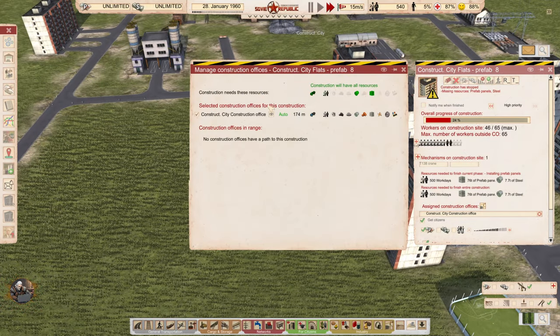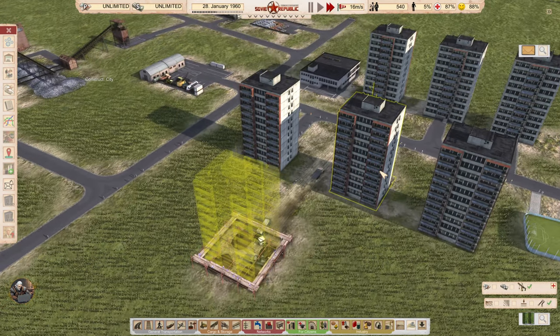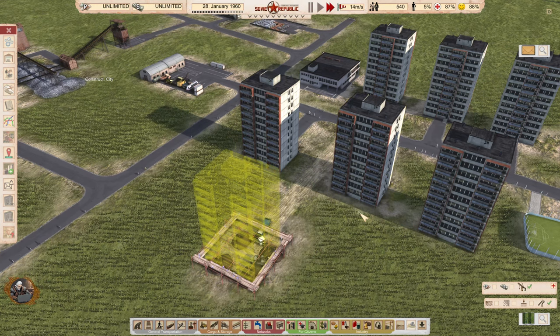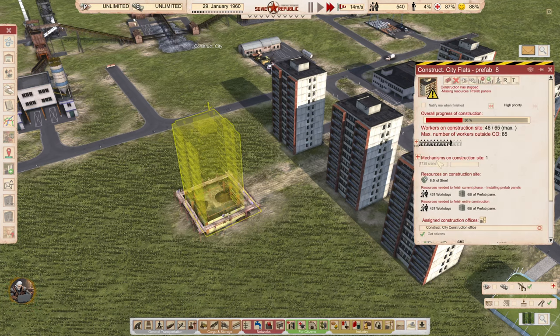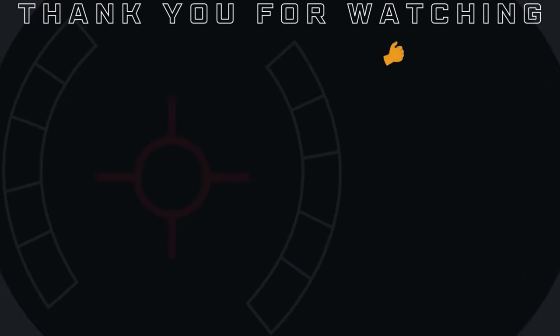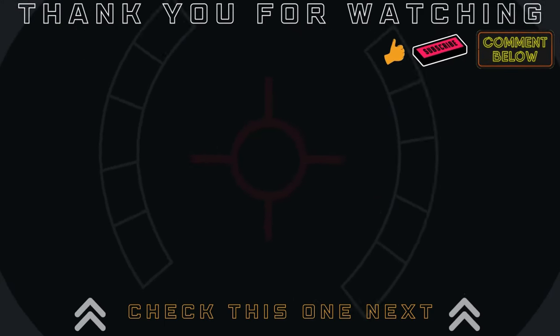If you click on the construction office itself, you can see even more details about it. The construction in this game is very cool. This is where I'll end this tutorial. If you think it was useful, help others find it by liking the video. If you have questions, let me know in the comments or check the playlist — the link is in the description. Stay tuned for the next one by subscribing to the channel. Thank you for watching, see you in the next one.